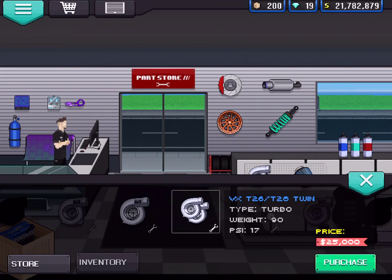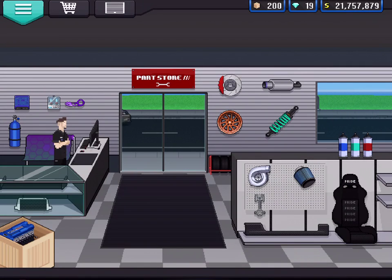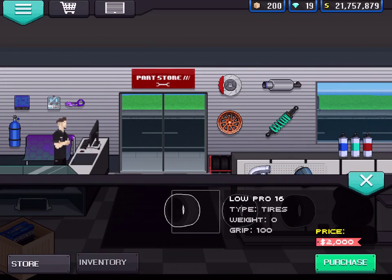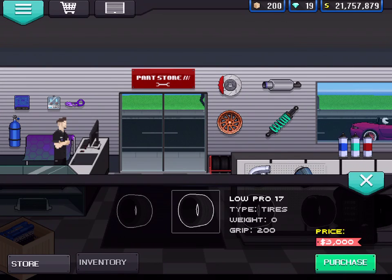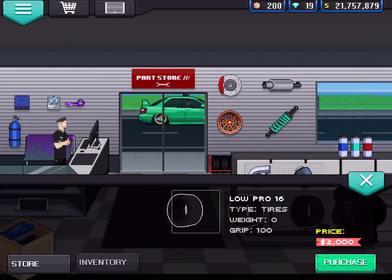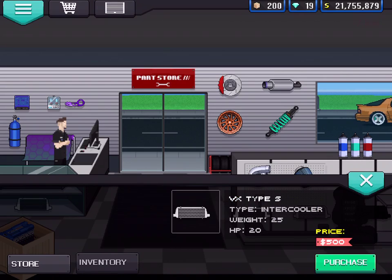I'm going to test this thing's quarter mile stock and see what we can do. Actually, we're going to do the full mile. We have 7 grand left. Suspension's usually pretty important. We're going to go for tires — not semi-slick because it's too expensive. Maybe those. How much are these? Can't afford that.